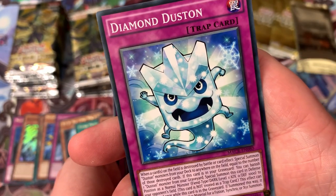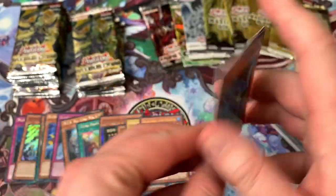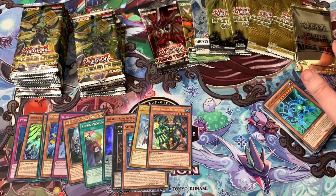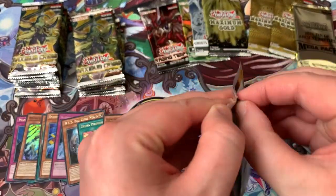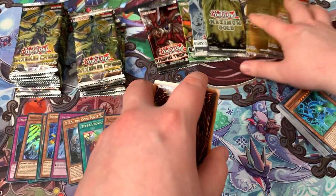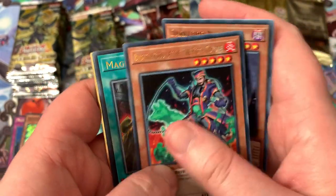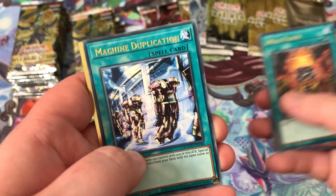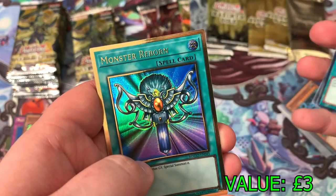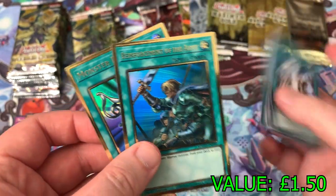Diamond Duston — look at that thing. Oh, that's Bastion, the Pokémon thing. Spiral Assault and Sub-Terror Behemoth Phosphoro Glacier. When you think of sub-terrors you think of Guru and the boring stuff, but there's a lot of cool sub-terror cards. Let's go into one of the original Maximum Golds. We have Shared Ride, Dark Lord Nastin, Brotherhood of the Fire Fist Coyote, Mage Power, Machine Duplication — not a bad gold rare. Can we get the Blue Eyes? Apollosa — there's a lot of good cards. Monster Reborn — not one of the better ones. And we have Rota — that's kind of a garbage one.